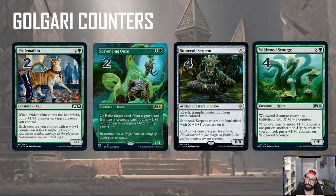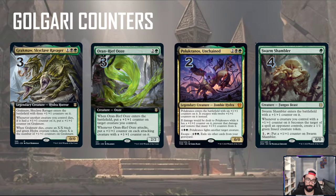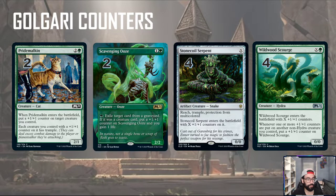We have Stonecoil Serpent — counters equal to X, protection from multicolor. And then Wildwood Scourge — one and X, enters the battlefield with X one-one counters. Both these creatures are really good because if you draw them early you can play them small, and if you draw them late you just pump a bunch of mana into them. Whenever one or more one-one counters are put on non-hydra creatures you control, put a one-one counter on Wildwood Scourge as well. We do have some hydras in the deck, but everything else is basically a free way to keep growing Wildwood Scourge.